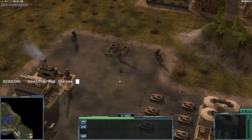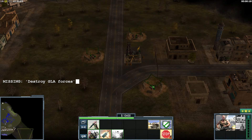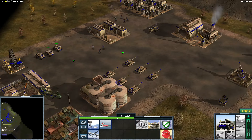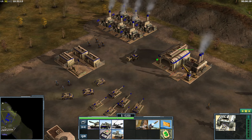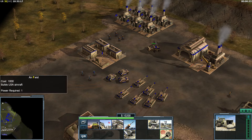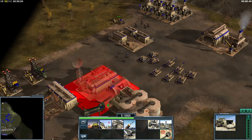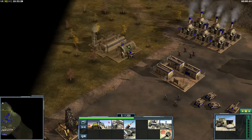Destroy GLA forces. I got the Colonel Burton, and there seems to be a GLA base. I have income — I have two Euterics, six Crusaders, a few troops, and a Dozer who can build more stuff. I don't have a command center, but I can build one. That is good news. There are more Alderics. Let's build a command center.